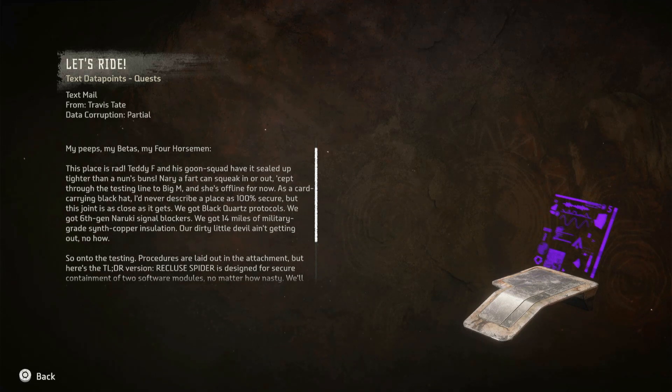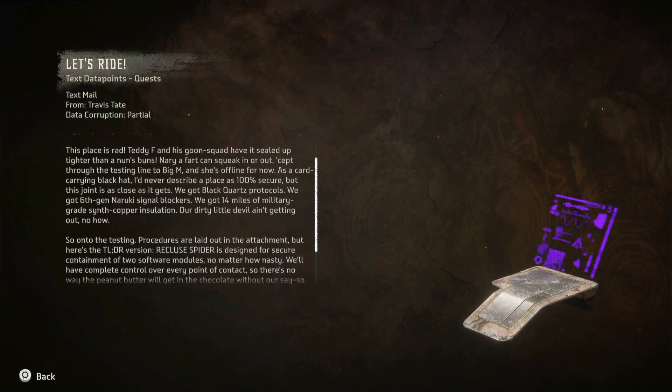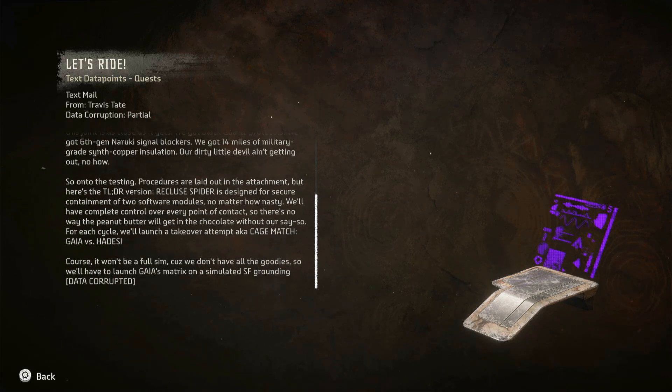As a card-carrying black hat, I'd never describe a place as 100% secure, but this joint is as close as it gets. We got Black Quartz Protocols, 6th Gen Naruki Signal Blockers, 14 miles of military-grade synth copper insulation. Our dirty little devil ain't getting out no how. So — on to the testing. Procedures are laid out in the attachment, but here's the TL;DR: Recluse Spider is designed for secure containment of two software modules, no matter how nasty.